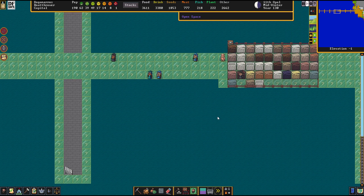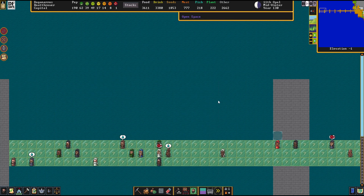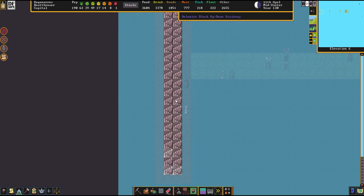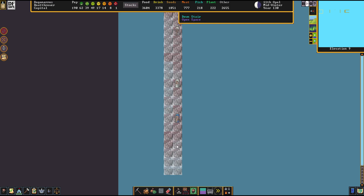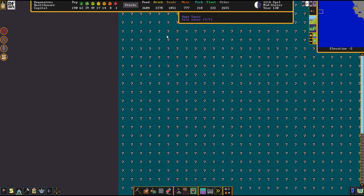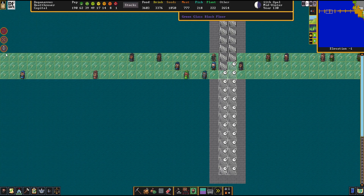Today we're going to continue the construction of the many, many staircases of these insane pillars. I think a couple of these might get even finished today. There are only a couple of layers left that need completion here, so that means the last pillar will probably be even the first to be finished. I think that would be pretty fitting.